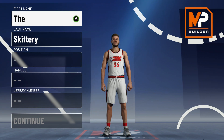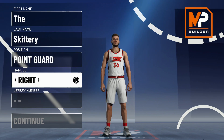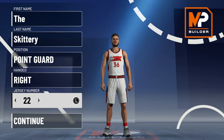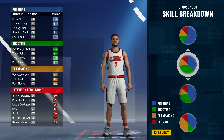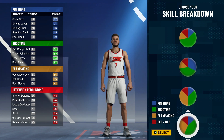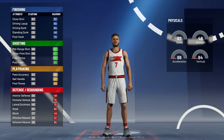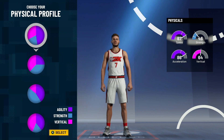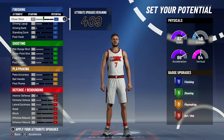For the body type, number doesn't matter much — it's whatever you prefer. Go down to the pie chart: red, yellow, and green — the shooting, finishing, and playmaking pie chart. Pick the speed pie chart because you need to be fast in this game.